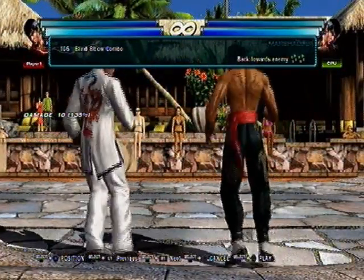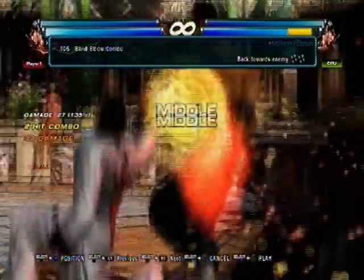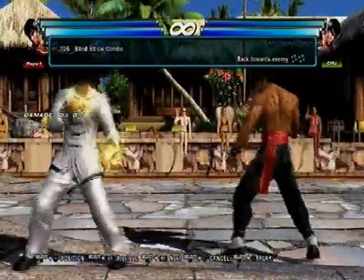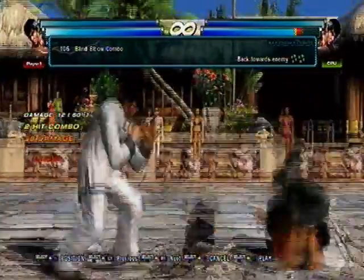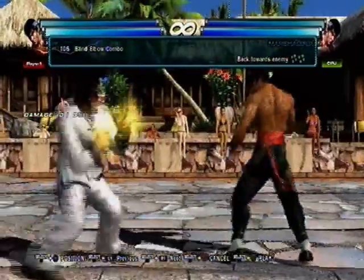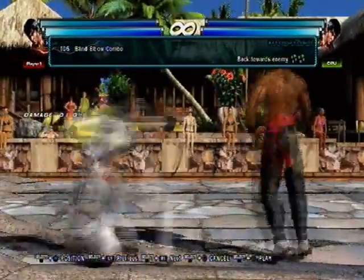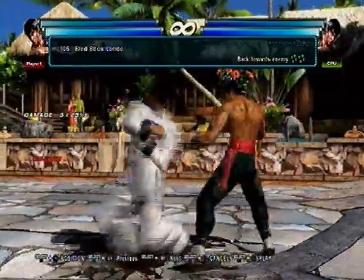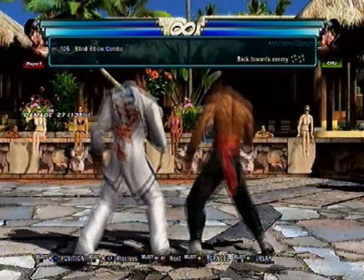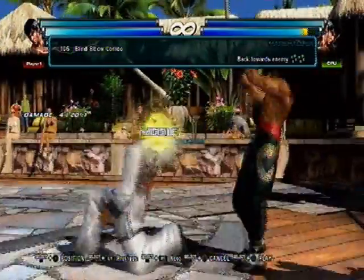Blind Double Combo — it's a hit-confirmable natural combo, a lot of damage, mid-mid, 3-9 — lots of damage. Does wall splat. On counter hit, the first one is a natural combo launcher. The first hit is negative 14 and very delayable, so you can recognize the hit. First hit's negative 14, second hit's negative 18 with no knockback — so you're pretty free if you delay and continue with it.